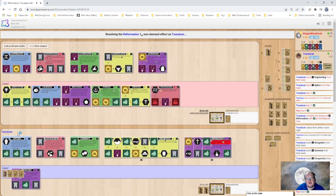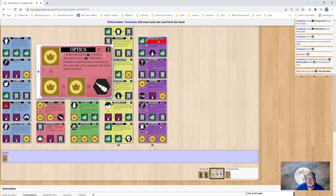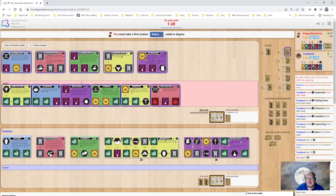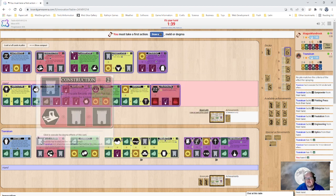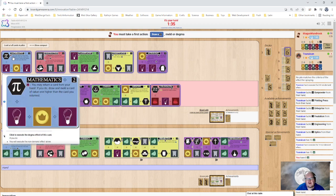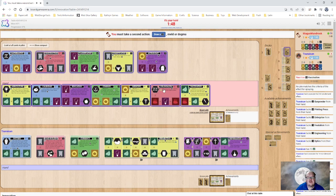He did have Optics — that was the card he tucked under there. The cool part on Board Game Arena is you can easily see what cards are tucked there. That would have been our ability to get Translation, but unfortunately we weren't able to pull it. Now I have two choices: one is I can play Astronomy, which will meld cards onto my tableau as long as they are blue or green — if it's red or yellow, it will stop. But that would possibly forfeit Mathematics eventually. Or I can continue to draw, and I think that's what we'll do right now.